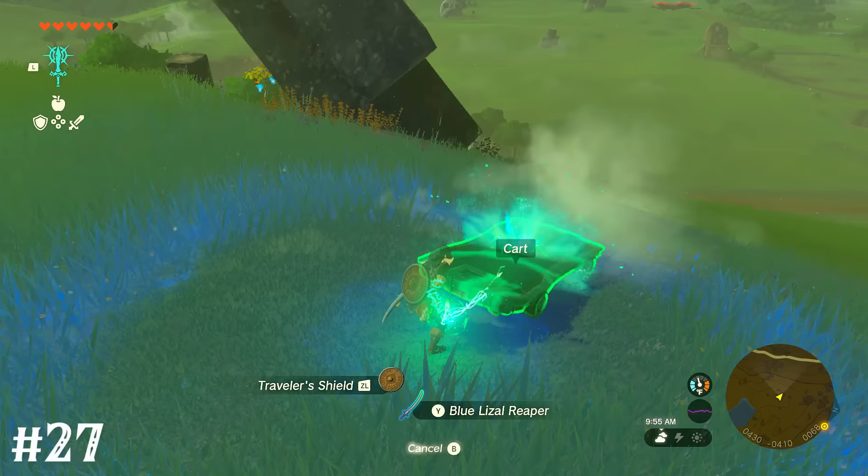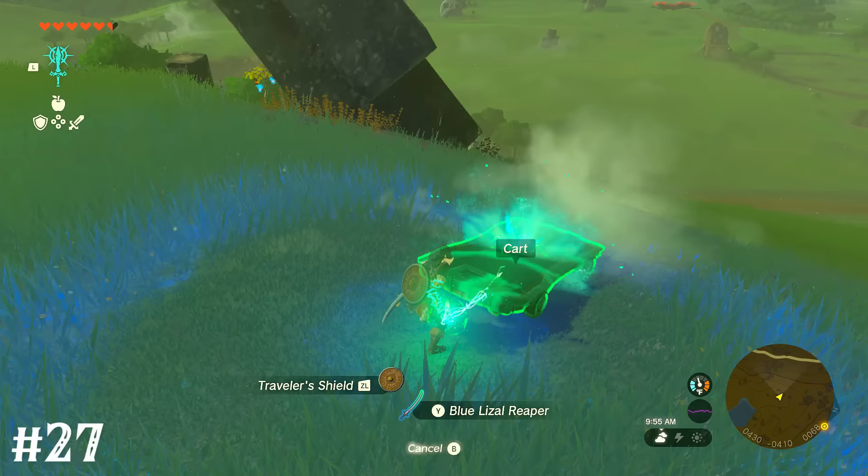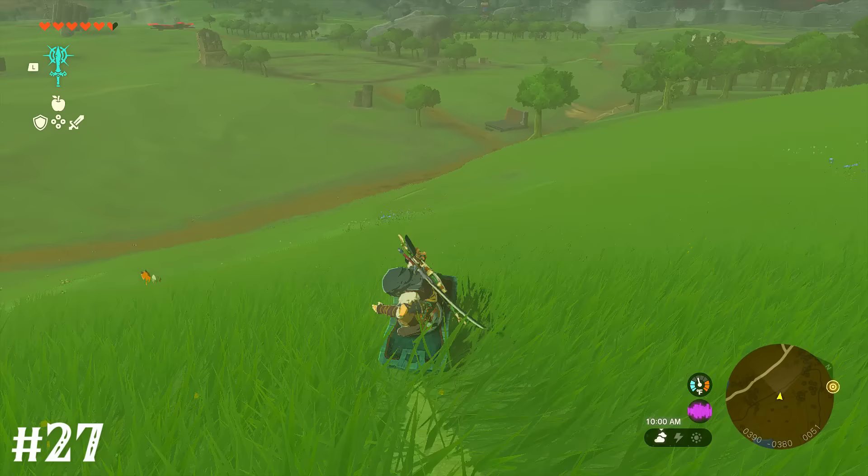Attach a cart or mine cart to a shield, and when you shield surf it'll function kind of like a skateboard. This will surf a little better than normal on rough ground.